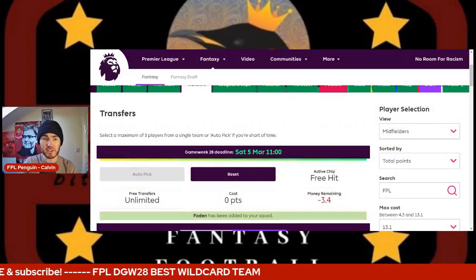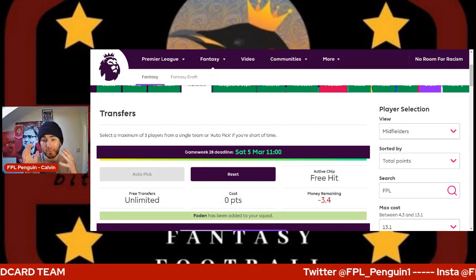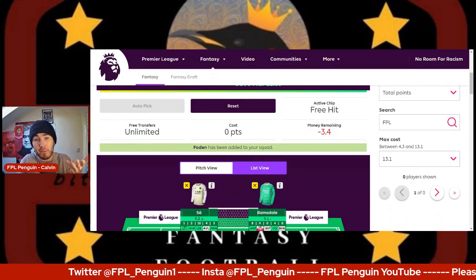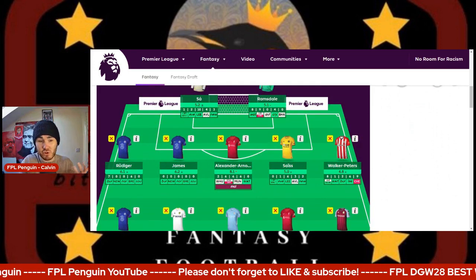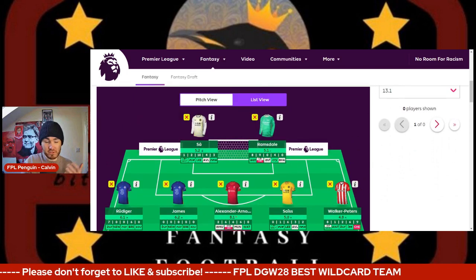Quick disclaimer: minus 3.4. So before we get into the players, we're going to shimmy down. We'd have to go for this team, hence — you know — look at the money remaining. Just target the players, or you can just look at some gems, because I did put a poll out if you want to look at some double game week 28 gems or wild card gems. So these are the players I'm going for.